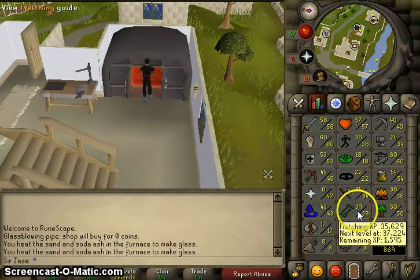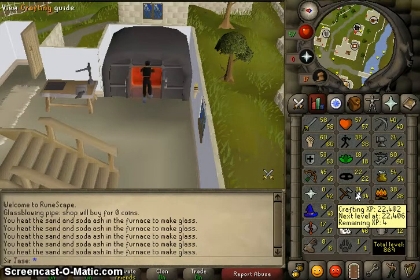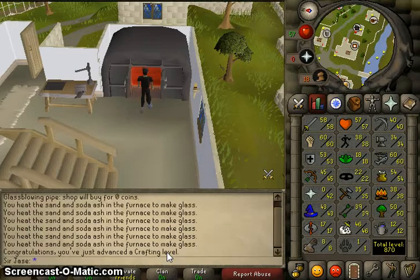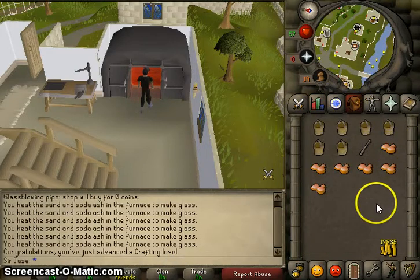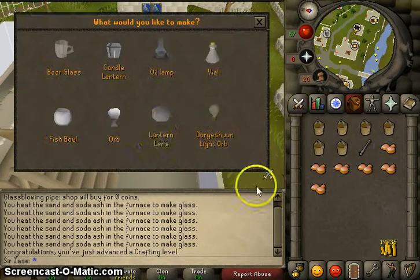This does give you crafting XP, and I just got a crafting level. Once you have made all of the molten glass, you do have the option to use the glass blowing pipe on the molten glass.